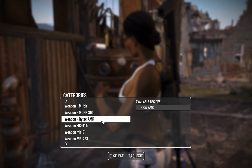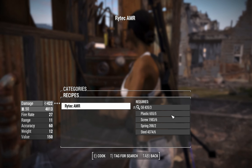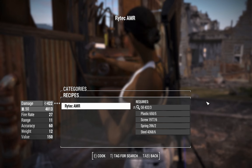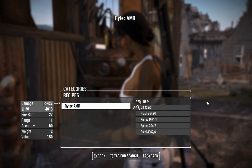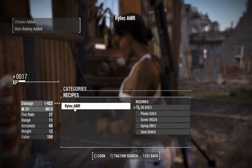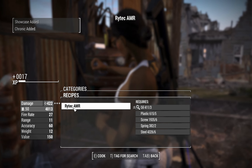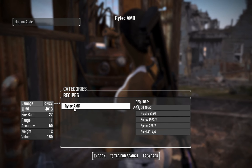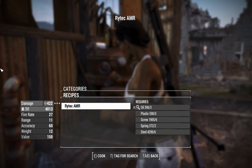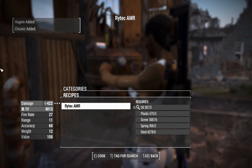Here's the Rytec AMR on the chemistry workbench — just scroll down and you'll eventually find it. Four adhesive, two gears, three oils, five plastics, six screws, two springs, six steel, and you get a Rytec AMR with no Gun Nut requirement at all. So get this at level one, folks. Now, for some reason these decide to craft with some of the paints on, so they'll just be called 'Chronic Showcase' or whatever the paint's called. Sometimes you'll roll one with the standard name — it seems like a naming bug, but we finally got the calibrated one.